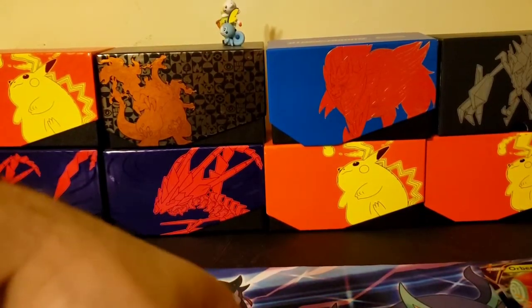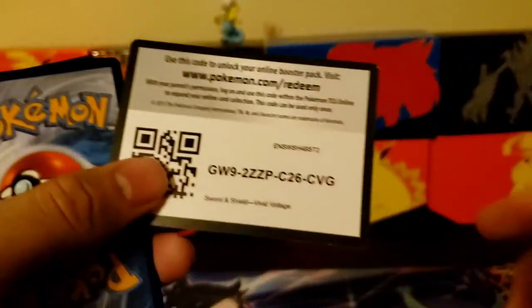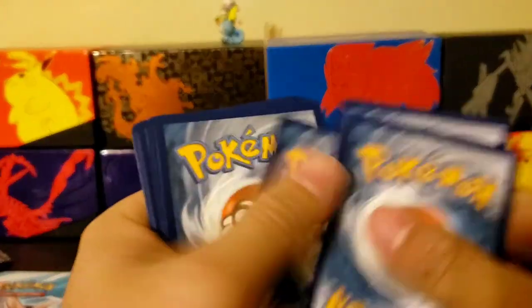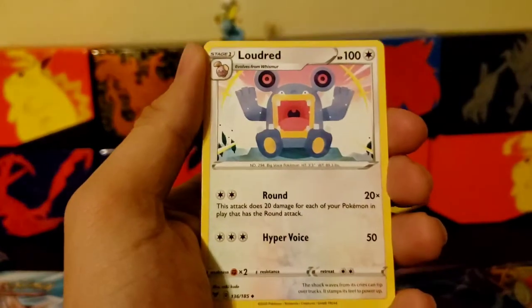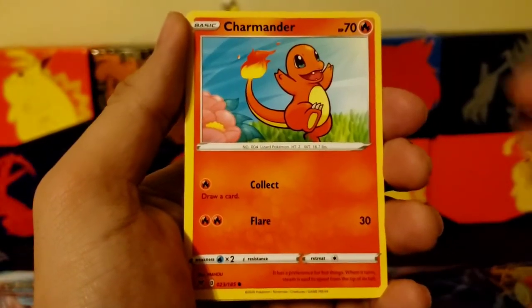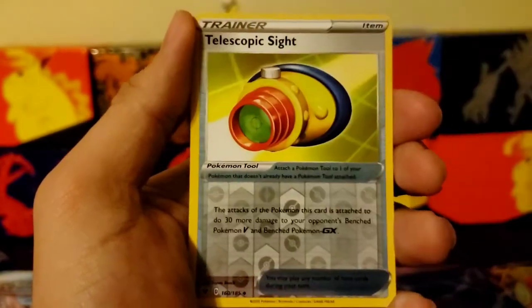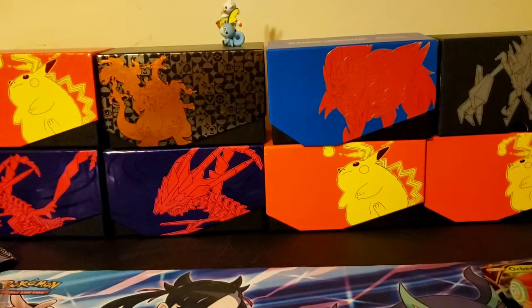This is the last pack for the box right here. I do have some more extra Vivid Voltage packs we're going to get into right after this — see if we can still pull that Hyper Rare Pikachu. One, two, three, four. Energy. Loudred, Woobat, Charmander, Wooper, Meowth, reverse holo, and Waxirex — non-holographic rare.